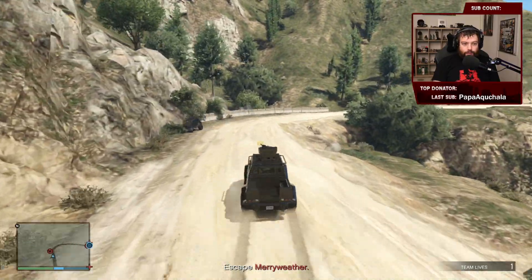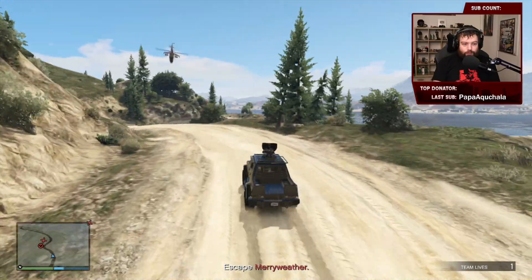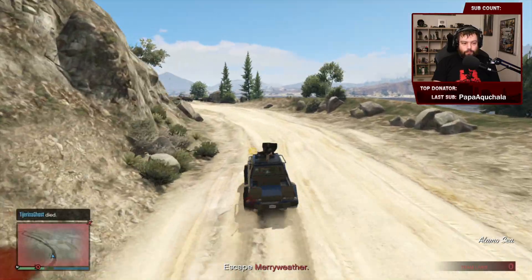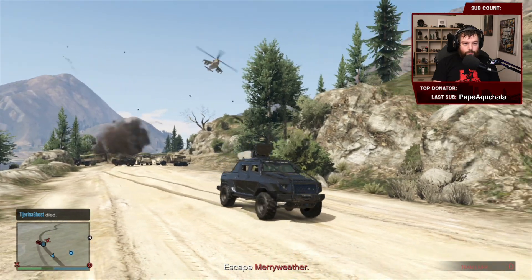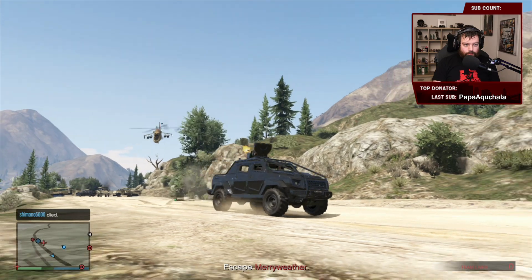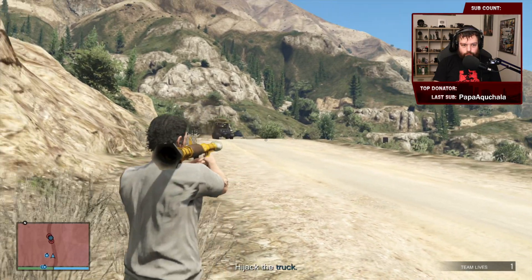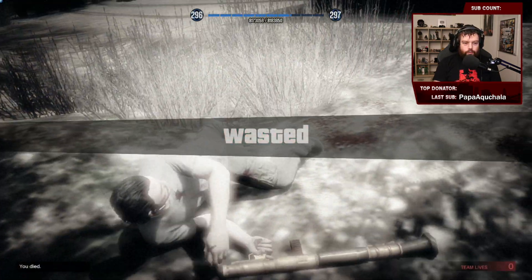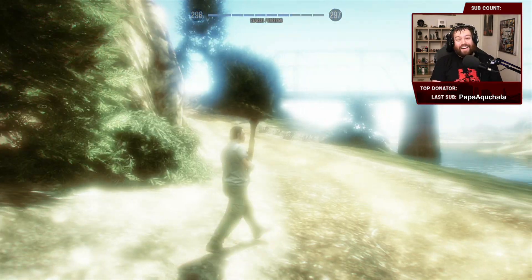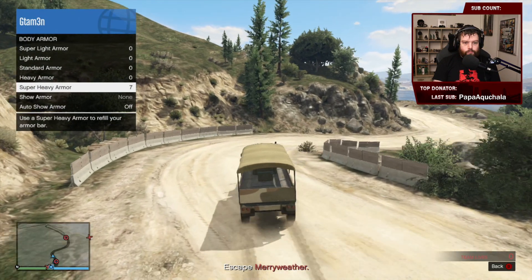The FPS is getting noticeably worse. When I was driving in free roam earlier it was semi-okay, but I'm kind of used to 60 fps nowadays and don't really play on console anymore, so this is especially rough. I'm pretty certain this is definitely not 30 fps. He's dead. He just ran the truck through there. Can you please destroy the helicopter? Holy FPS drop — you blow up one car and it's just over.